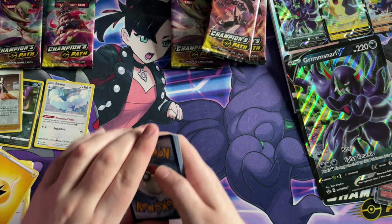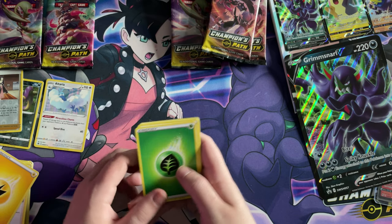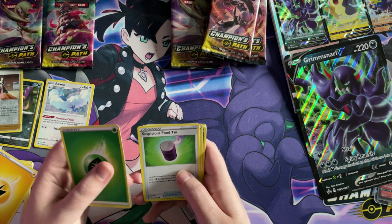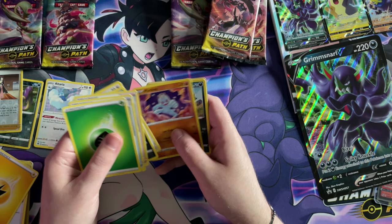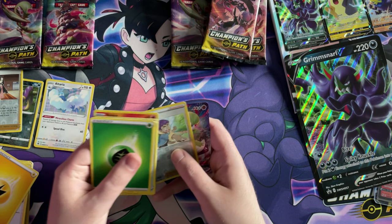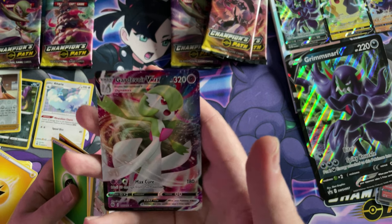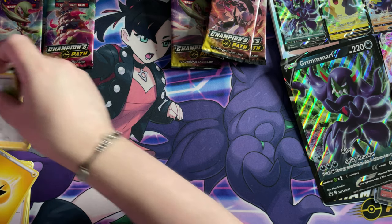Pack three: we've got Bug energy, Suspicious Food Tin, Sonia, Liepard, Nickit, Swablu, Machamp, Zigzagoon, Vulpix, a Hop reverse holo, and a Gardevoir VMAX — holy shit, yes! I've needed that card, that's a beauty. I'm going to get my reverse holo from the back and stick it on the pile. We've got two packs left.